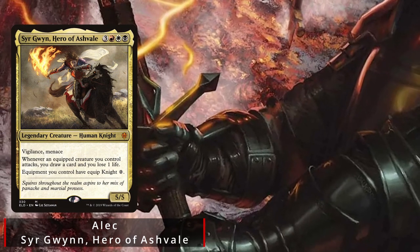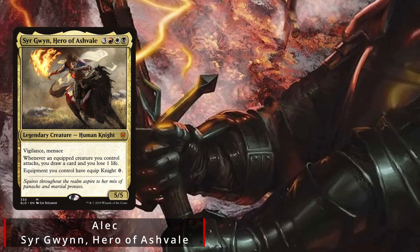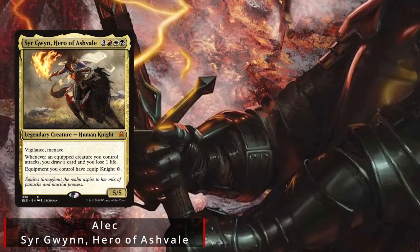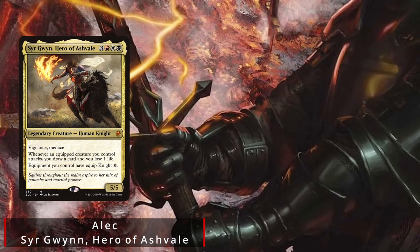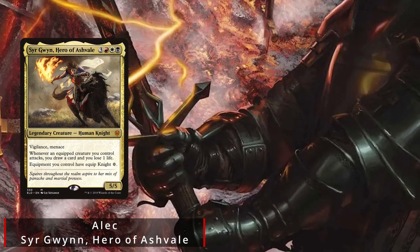Alec is back and looking to grab another win on the channel. Today, he's playing Sir Gwyn, Hero of Ashvale. This is a Voltron build looking to suit up a single knight with tons of equipment for free with his commander's ability and deal big chunks of damage to his opponents.